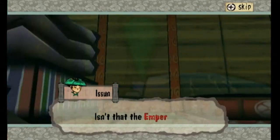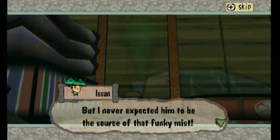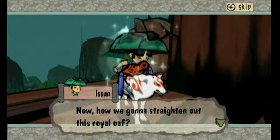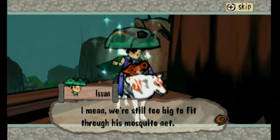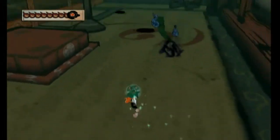Hey, look over there, Ami. Isn't that the emperor? I'd heard that he was sick in bed, but I never expected him to be the source of that funky mist. Now, how are we going to straighten out this situation? We're too big to fit through his mosquito net — it doesn't go all the way up to the ceiling, which is a very ineffective mosquito net. But maybe we can climb up these platform spiders to get over it — that seems very plausible.